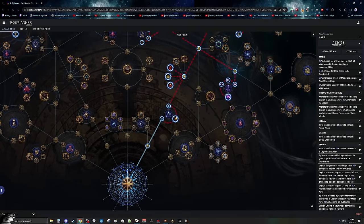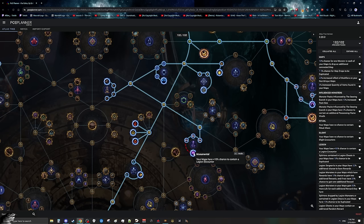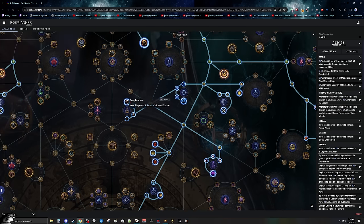In terms of our tree, we're going to start at the bottom and path through Mad Devotion just to get out of the starting area as fast as possible. For my last three points, I personally chose to block a few mechanics as this will give me more legion chance. We can then go over and pick up Monumental, as this legion chance will stack with everything else we do, potentially giving us a fifth legion in all of our maps.